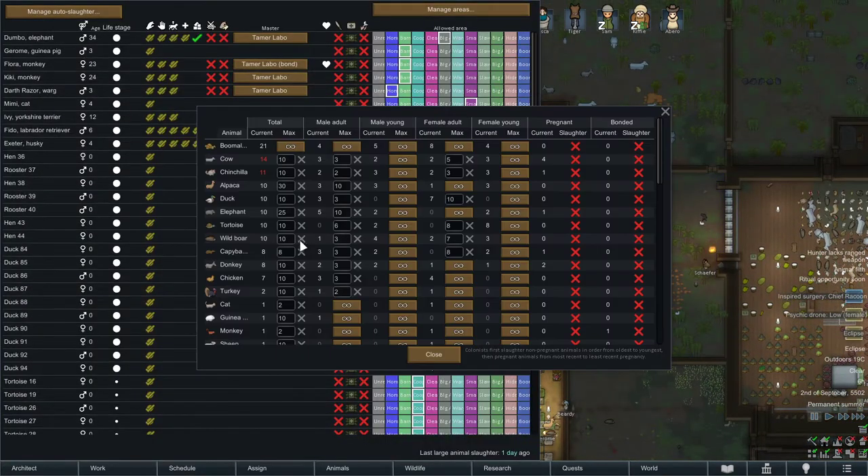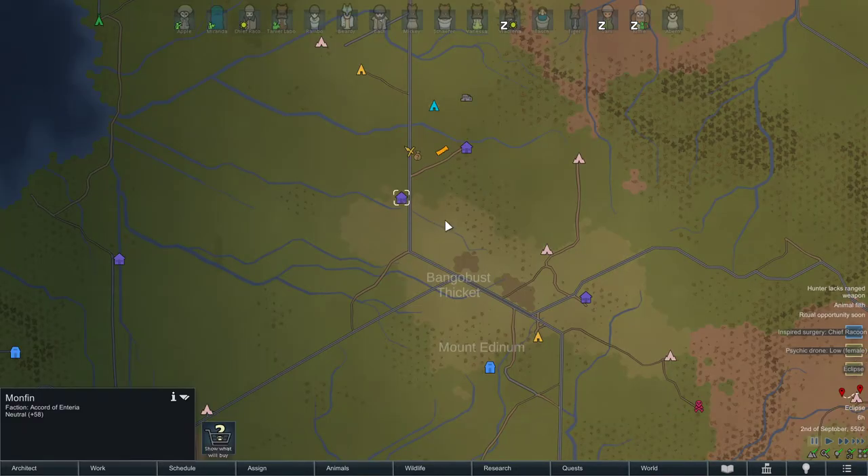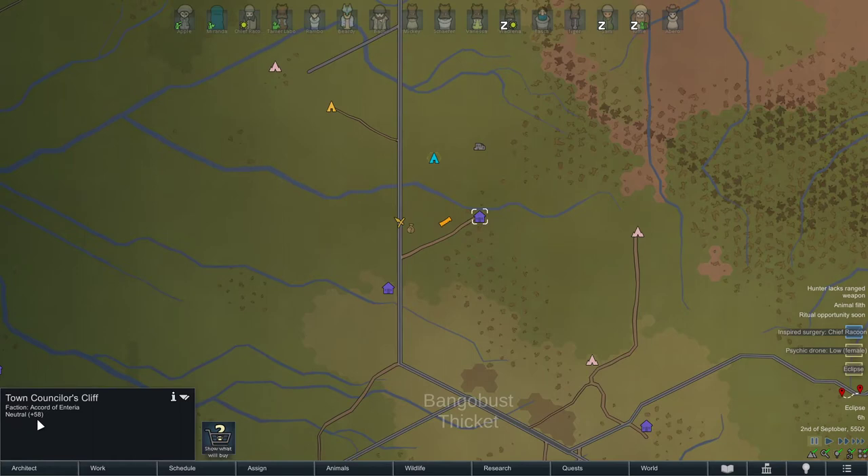When you reach a certain number of elephants, you can start to sell half of them. I'm going to go up to 40, and when I get there I'll take 20 of these elephants and go to my neighbors. You must be neutral or positive standing with them, so make sure you're in good standing before you sell your elephants to them.